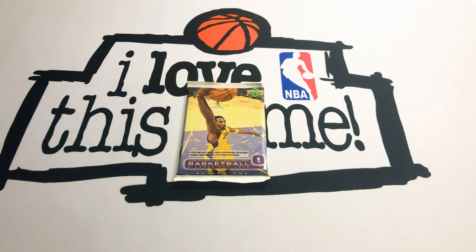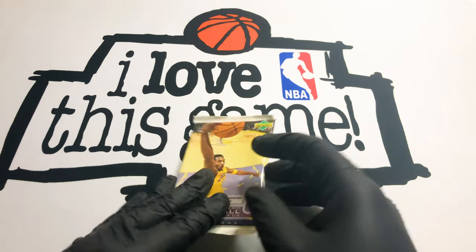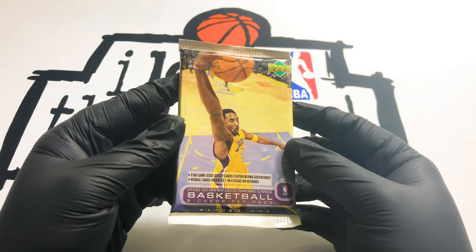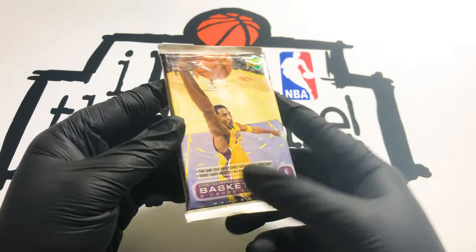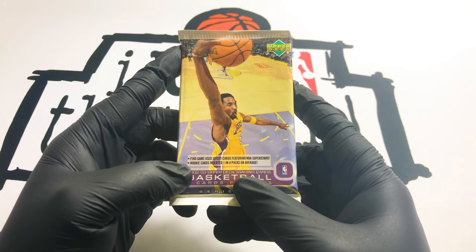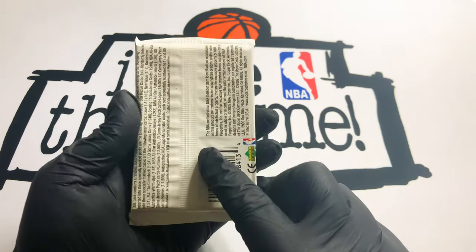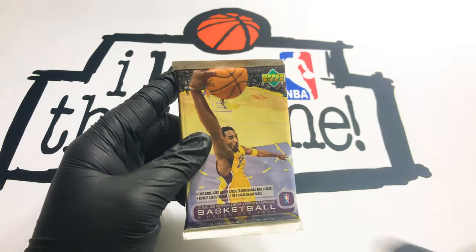What's up y'all, welcome back to the channel. If you haven't subscribed already, please do — it helps a lot. Today we got one pack: an Upper Deck basketball pack from 2002-2003. You can get game-used jersey cards as well as rookie cards, which would be nice because this is Yao Ming's rookie year, I believe.